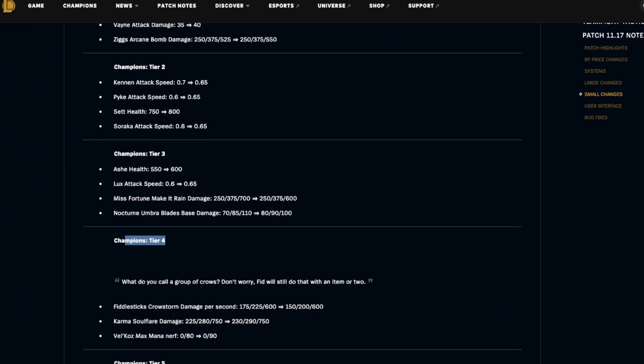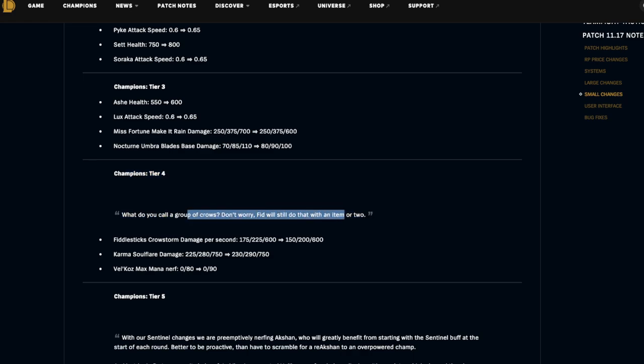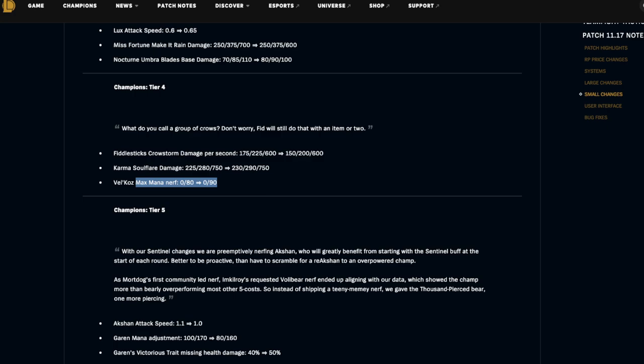Tier four: Fiddlesticks' Crowstorm damage per second is being nerfed at one and two star. Karma's Soul Flare damage is being buffed at one and two star by a tiny bit. Velkoz's mana nerf is being changed by 10. Fiddlesticks is a little too strong without items but that's because Abominations are strong. Karma's buff is well deserved — she's always in a very delicate situation, either one-tapping or two-tapping people, so it's always very hard to balance her. Velkoz creeping into the meta — well deserved nerf.